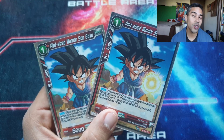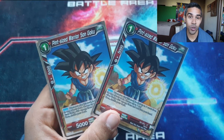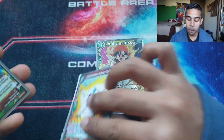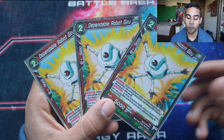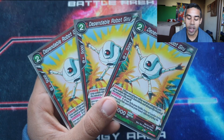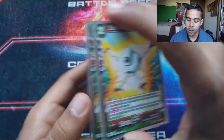I added two Pint-Sized GT Goku because sometimes you really need to look for your pieces, and if you don't find them it goes pretty downhill — but if you find everything you can go for a turn two kill. Two of these search out a red GT Goku, which can find the Ape or the next key piece. We're also running three Gyru — since we can play them for free if we have a Pan in the leader area or on the battlefield. Since our unawakened leader is considered a Pan, you can spam these out as free blockers. Free blockers are so clutch.